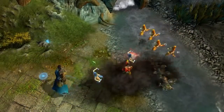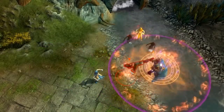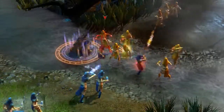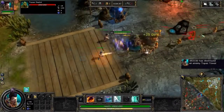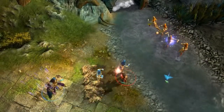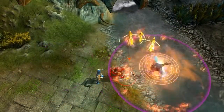The primal form causes the wave of rocks to stun all targets it hits. Stone Edge can be a very powerful damage dealing and disabling ability, but because the travel time on the projectile is so long, enemies can easily dodge this ability at maximum range. In order to mitigate this weakness, try to make sure the enemy is close enough to guarantee the impact.